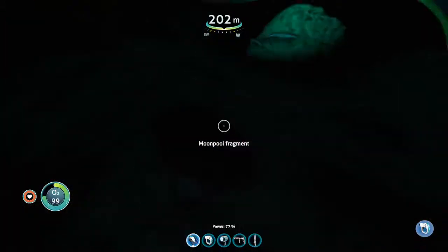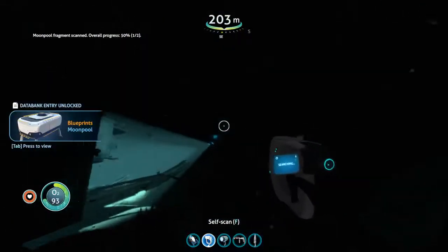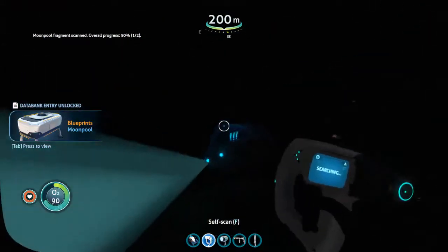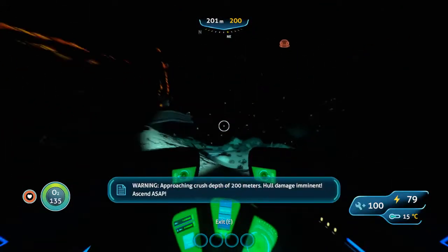That's a moon pool fragment — that's definitely something we're gonna wanna get. These are very, very handy to have, and we only need one more. Maybe we can find another one from this part of the wreck down here. I'm really glad I noticed that when I did.